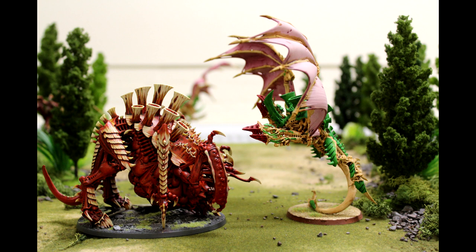He has Shadow in the Warp and Synapse. He has the Will of the Hive Mind, which means his Synapse range is 12 — great, encourages you to use them as linchpin Synapse creatures. I definitely want to get a foot-slogging Tyrant now. The better movement and the way Synapse works in this edition makes it viable.